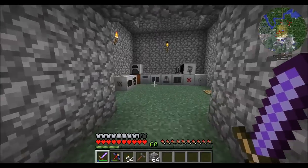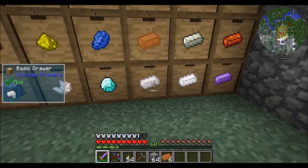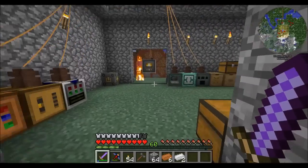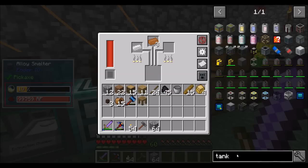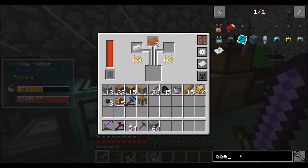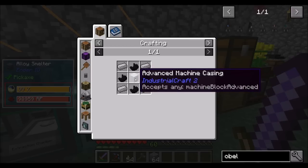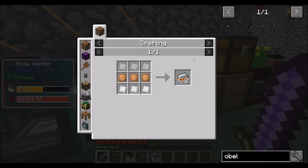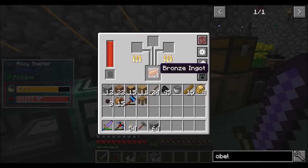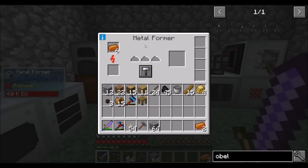A few more things to make — I'm going to need more bronze. I might need to go mining pretty soon, actually. Off camera, I'm going to create the stuff that I need for the experience obelisk and the machine chassis. The iron casing's not a big deal, except for the advanced machine casing — advanced alloys and mixed metaling is going to be a little bit expensive-ish, but I can manage.